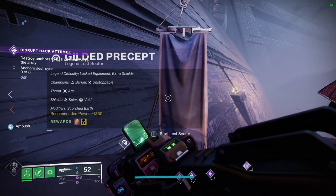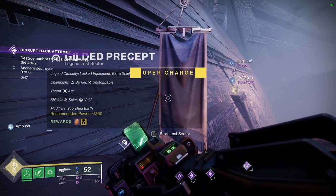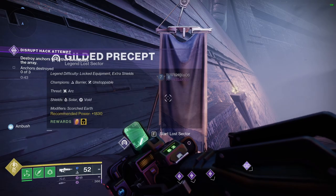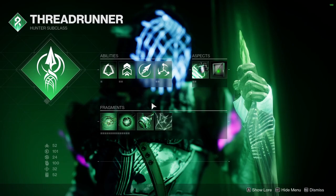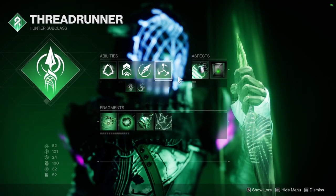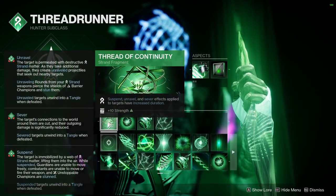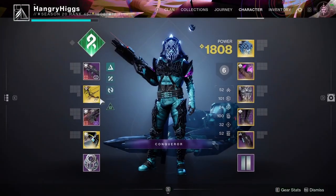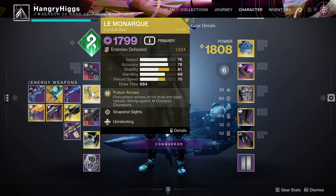Welcome back to the channel. Today we're going over the legendary lost sector Gilded Precept. We have solar and void shields with barrier and unstoppable champions. We're going for the suspended clutch strand build as usual. Weapons include Long Arm Monarch — if you've got it, use it, it just makes lost sectors much easier right now, since they're sort of end-game level hard for some reason.